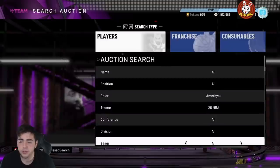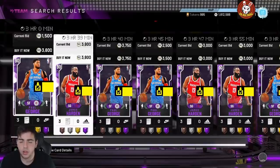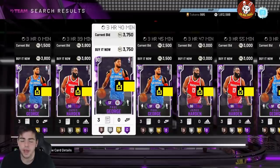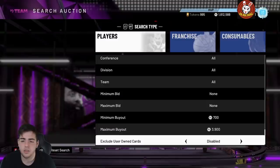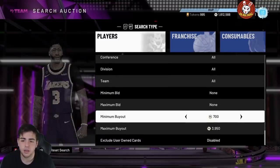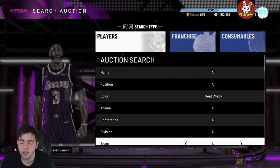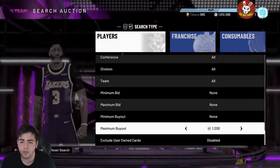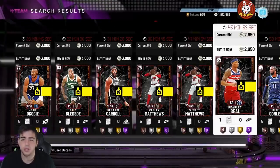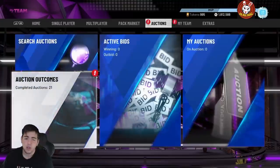They're easy to pull — if you play TTO you get those crappy league packs, and this is what you get in those packs. This is a pretty good way to make MT. Heat checks are going for a lot right now — if you have heat checks in your collection I would recommend selling them straight up. They're so expensive right now: 2K took them out of packs so there's no way to get them. If you have heat checks, make sure to sell them.